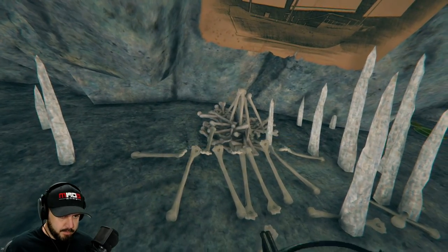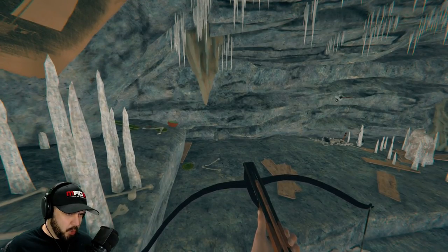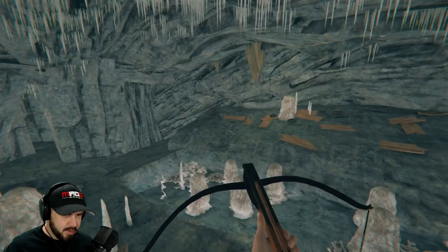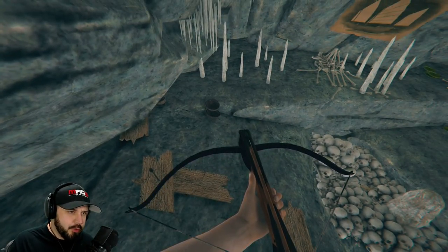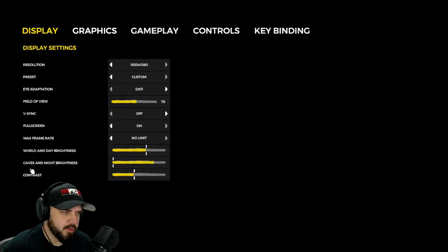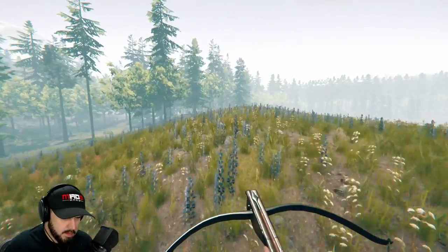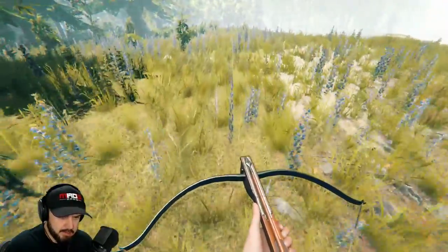Here's the crossbow. Let's go ahead and pick it up. I'm wondering if it uses the same arrow bolts or if bolts are something new. We've got some right here. Now this isn't necessarily a full cave system - it's just like a one-room cave. I've got the brightness set up a bit. There's actually a new option - under display it says caves and night brightness, so you might want to play with that. Let's go try this crossbow.